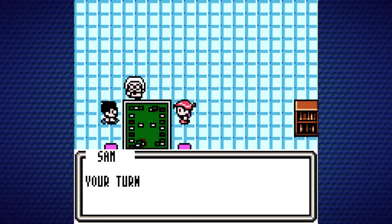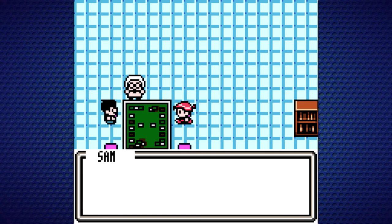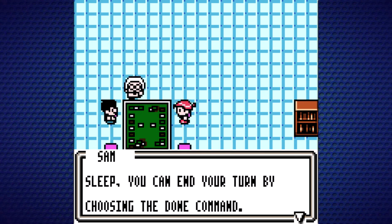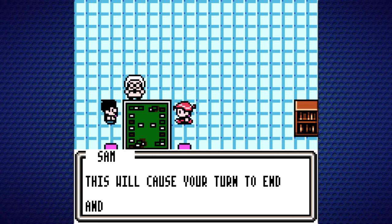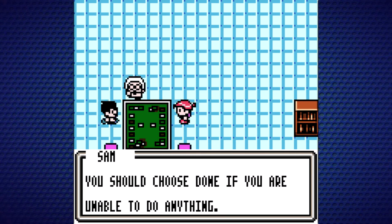Ending your turn: Your turn ends after you attack. If you do not have enough energy to attack, or if your active Pokemon cannot move due to paralysis or sleep, you can end your turn by choosing the Done command. This will cause your turn to end and your opponent's turn to begin.